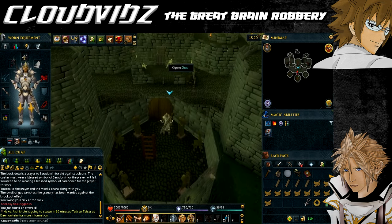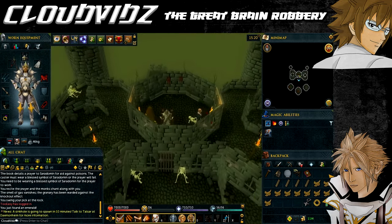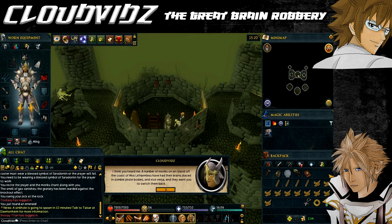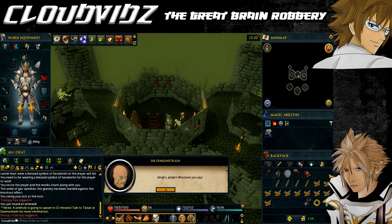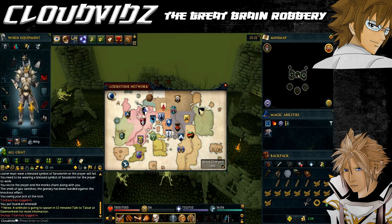After some dialogue, Fenkenstrain will agree that a new home free of the threat of werewolves is better than his current position. However, he doesn't want to risk being attacked while walking there and is also weirdly allergic to teleportation, so you must find another way to get him to Harmony Island. The doctor will suggest speaking to Rufus about his meat delivery crates, so head back into the town of Canifis.